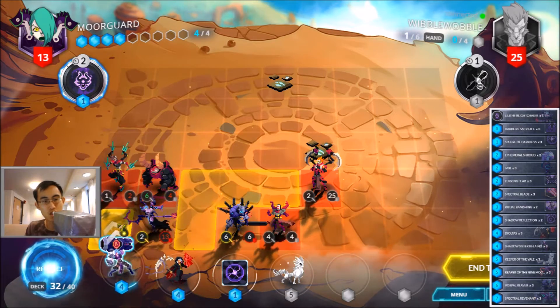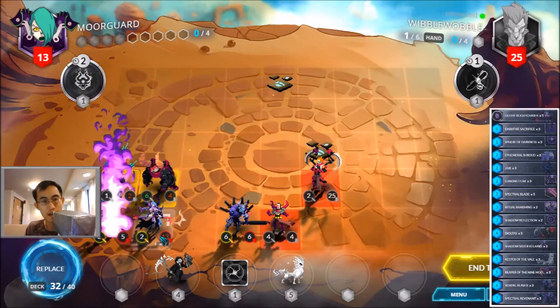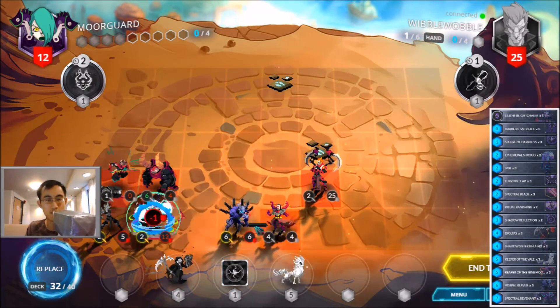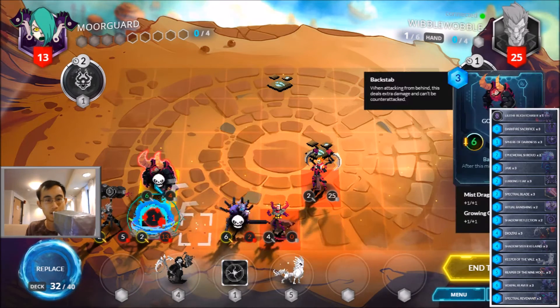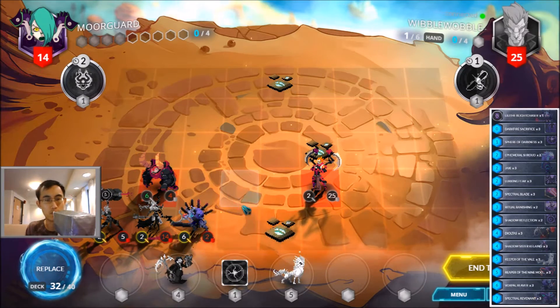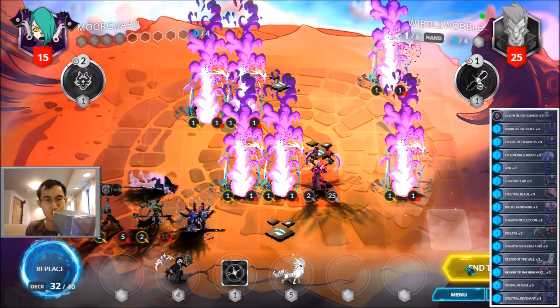Bring it on! Shadow Sister Kalento is here — pretty massive. If he's unable to get rid of the Shadow Sister, then the Wrathlings will heal me up nicely. Why would you put the 4-1 Magi here? I can get a 2-for-1 with the Vorpal Reaver. I'll keep what my hand is right now. He only has one card, so I guess I just won.